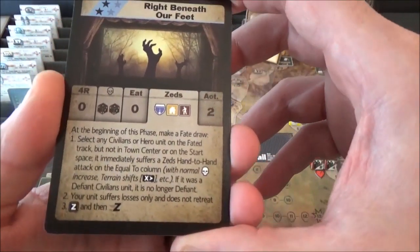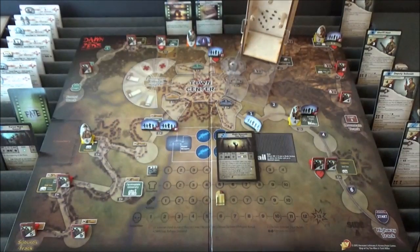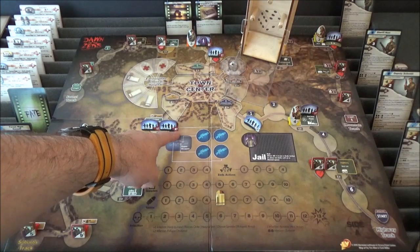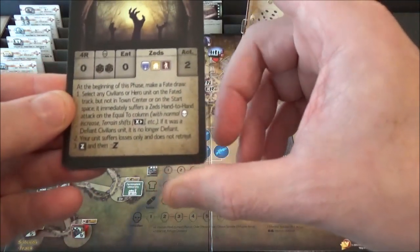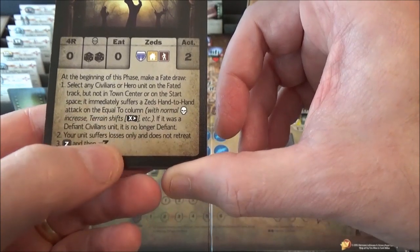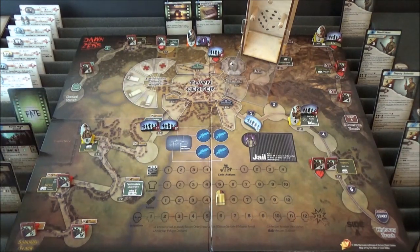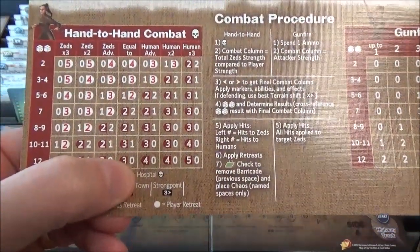We need to find out which fated track we had — Suburbs. On the suburbs track, we select any civilians or hero unit that isn't in the town centre. We'll choose a one-strength civilian unit — that's the one that's going to be attacked on the equal-to column. Hand-to-hand combat.